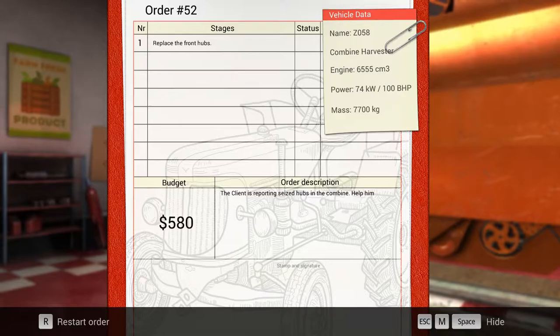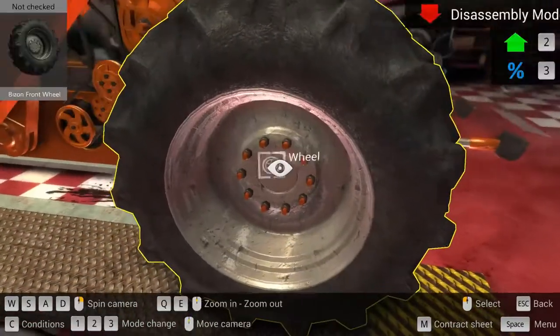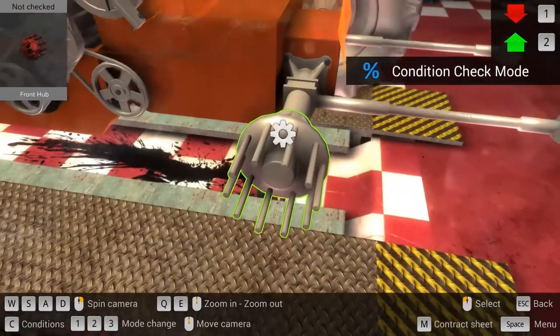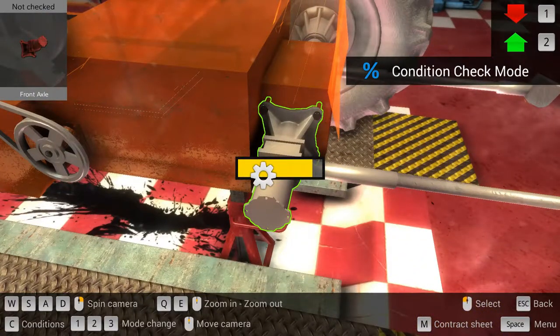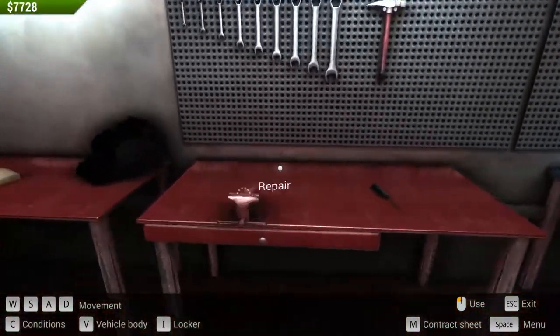Oh, another combine — an orange one this time. Client is reporting seized hubs in the combine, help him. Place the front hubs. Boy, that's a lot of nuts to take off. Maybe I should check to make sure which one's actually bad. Not sure if you can actually check them without... Nope, that one's bad — good. Take that one off. And is this piece here good? I'm assuming it is, because I think the front axle, that one piece there, is like crazy money — $2,500 bucks or something.